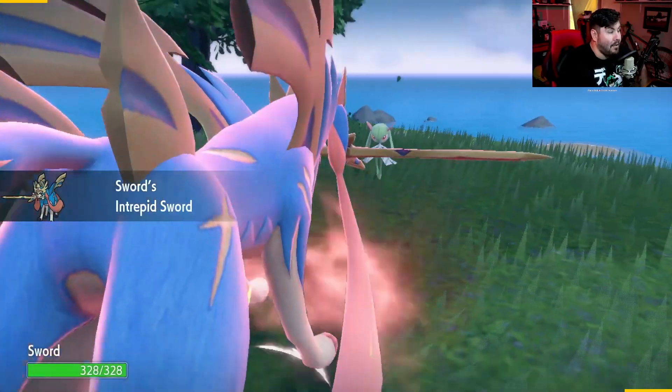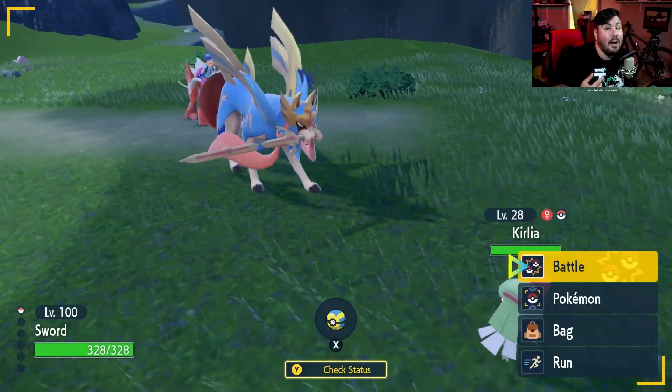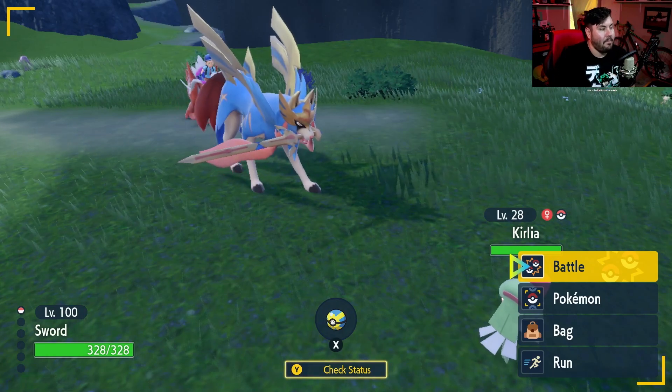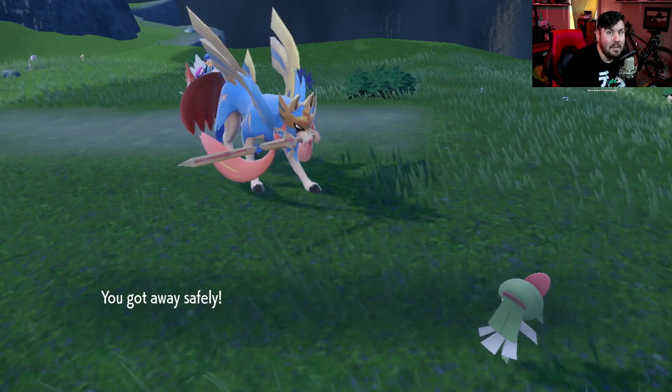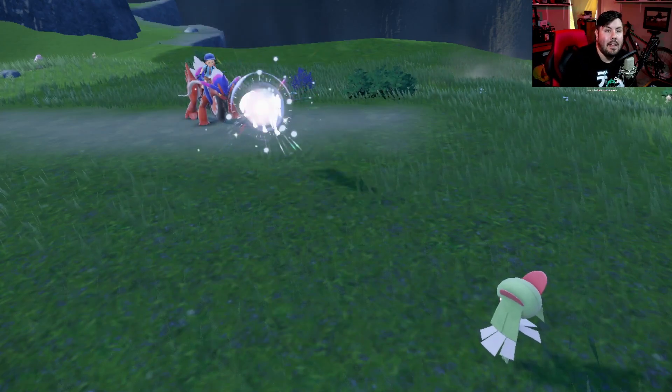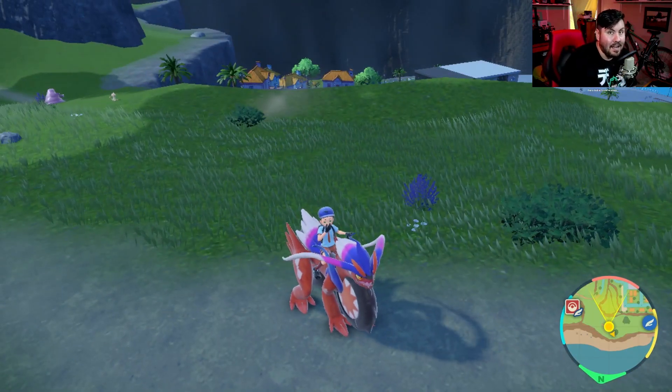Once you do that and hop into a battle, you'll see that Zacian takes on his complete legendary form and becomes significantly better. If we hop into a battle here real quick, you can see that with Zacian's Rusted Sword, he gets his Intrepid Sword ability and is now in full legendary mode. Once you have that done, that is the big thing you need to do for Zacian, and now we can head over to get some vitamins and start building this guy out correctly.